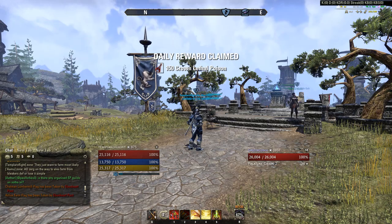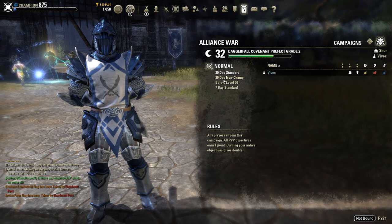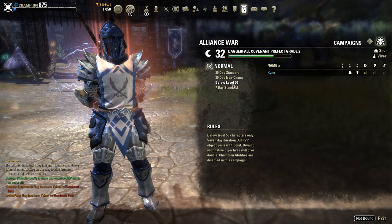First of all I'm going to directly address the elephant in the room. In order to enter Cyrodiil you have to go to the Alliance War menu, and from there you go to campaigns and select a campaign either as a guest campaign or a home campaign.